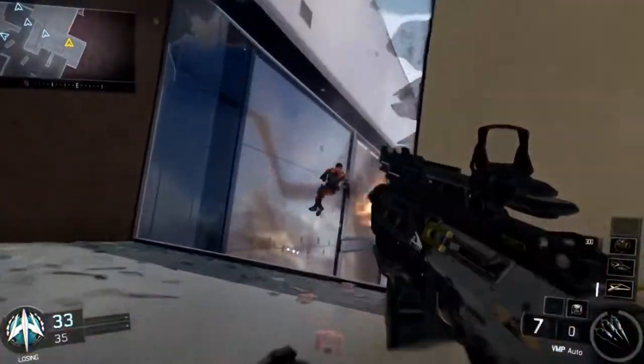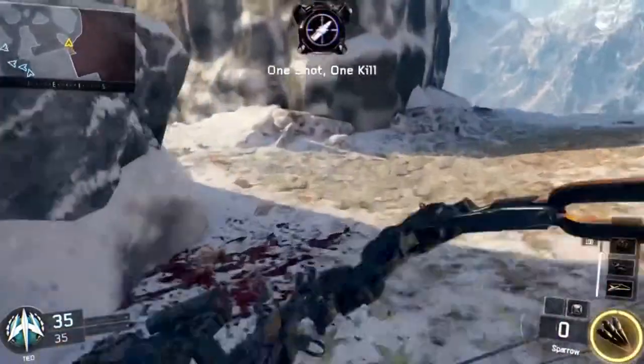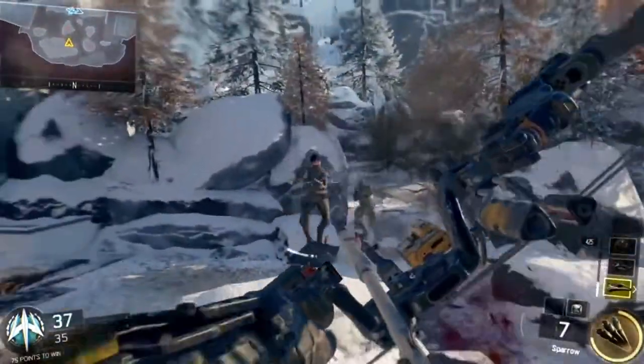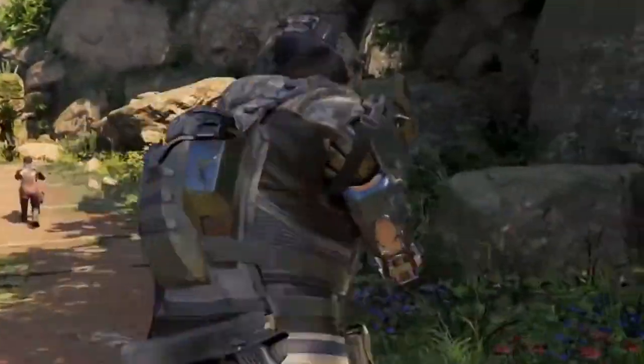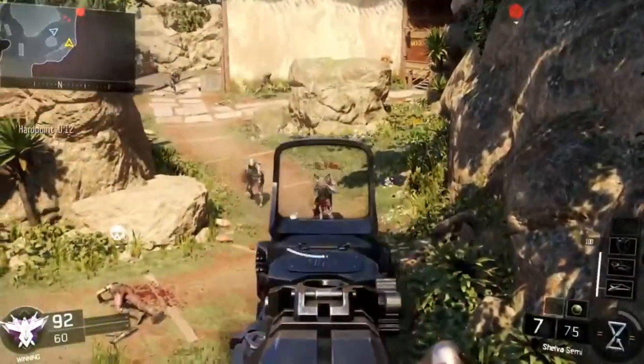Next we go to what I believe is the Hunter specialist. It says 'sparrow ready' — that's her special weapon. She's going to pick someone off using the explosive crossbolt arrow, which is pretty nice.